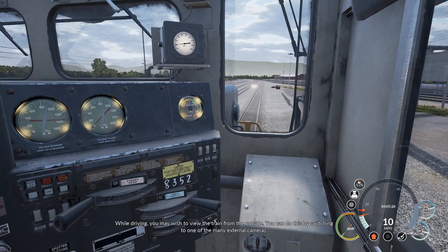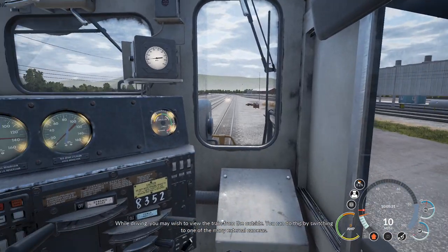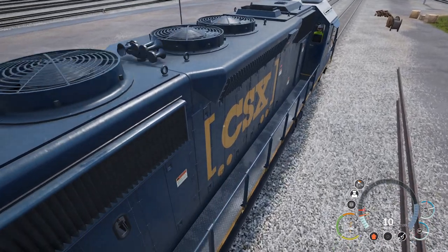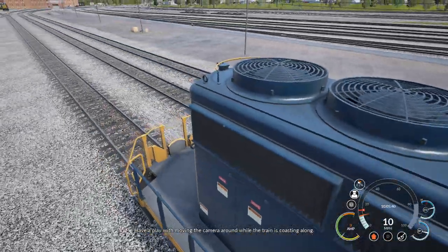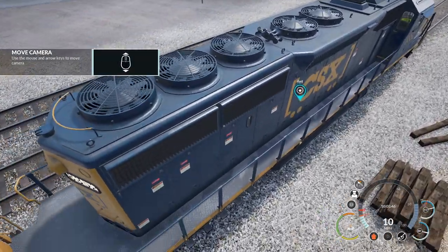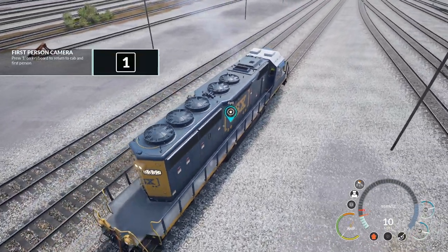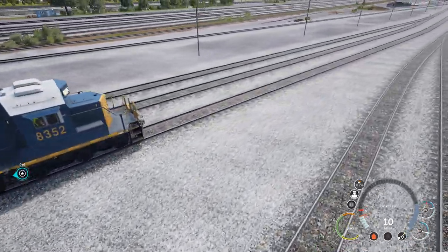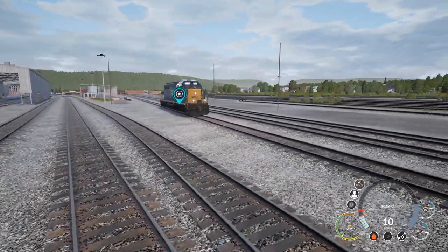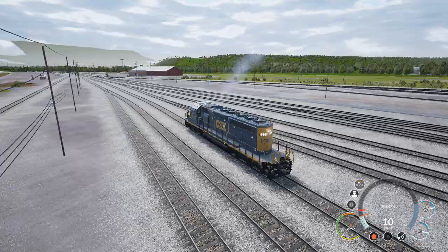While driving, you may wish to view the train from the outside. You can do this by switching to one of the many external cameras — press Three. Have a play with moving the camera around while the train is coasting along. Arrow keys make you move around, that's cool. I press One — and there's Two.